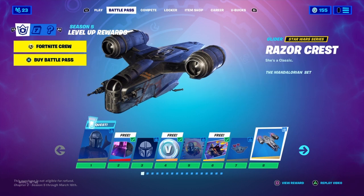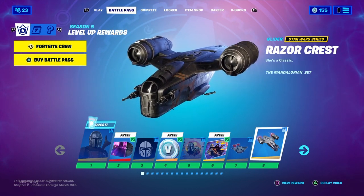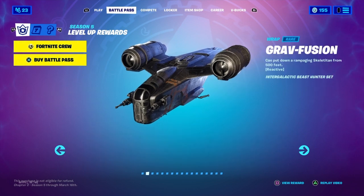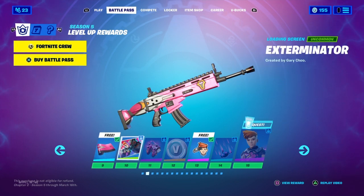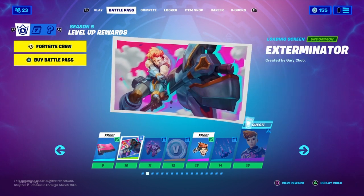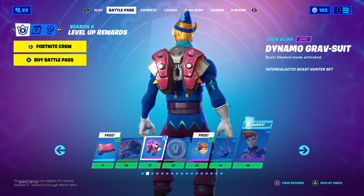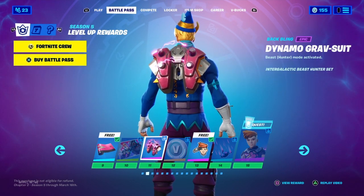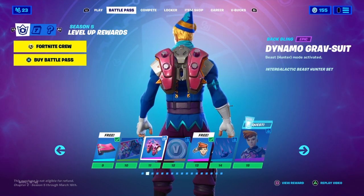Tier 8, we got the Razor Crest Glider. Tier 9, we got Grav Fusion Wrap. Tier 10 is a Loading Screen called Exterminator. And then Tier 11, Diamond Dynamo Grav Suit.